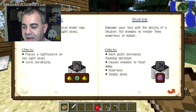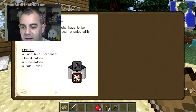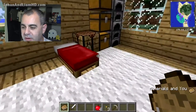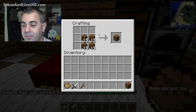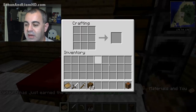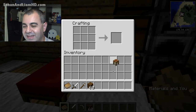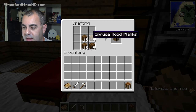You don't necessarily need the whole smeltery to get Tinker's Construct going. You can simply build a crafting table. What's cool about Tinker's Construct is when you put the crafting table back into your crafting — either your personal crafting or a crafting table — it turns into a crafting station. These crafting stations are super handy.